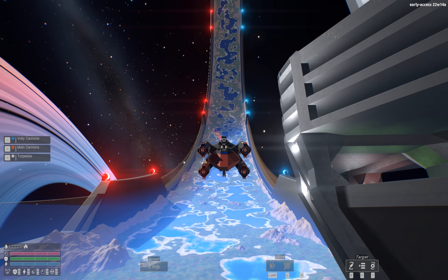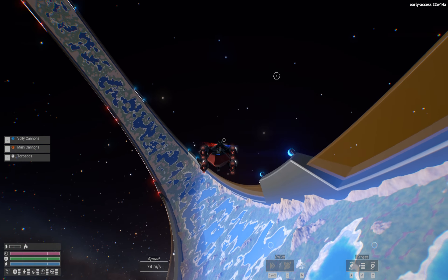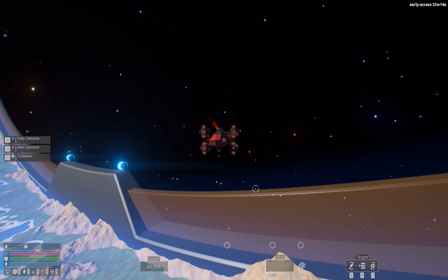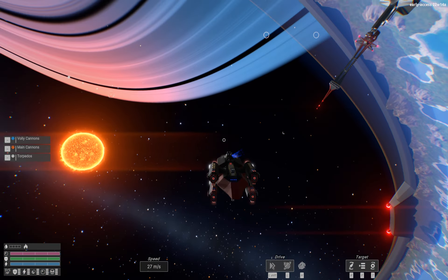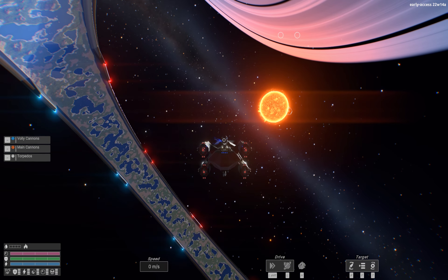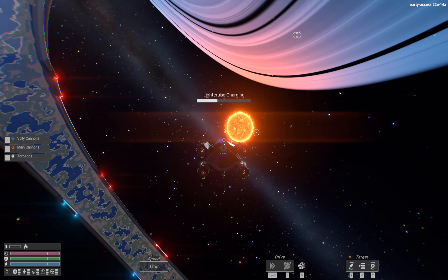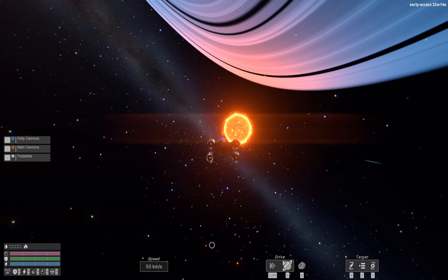This little ship pretty much works the same as the Harland does, which you can find in previous videos. Basically, to refuel your ship you head towards the sun like so, and take off. Also, rendering distance has been improved so you can see ships from a lot further away.